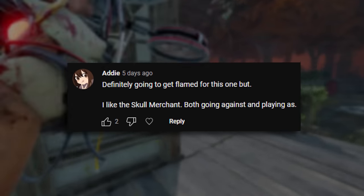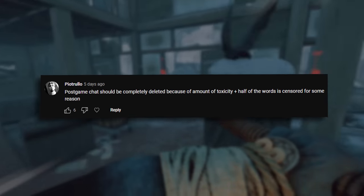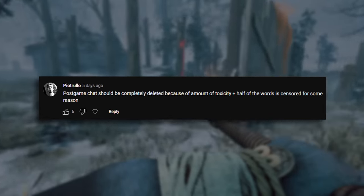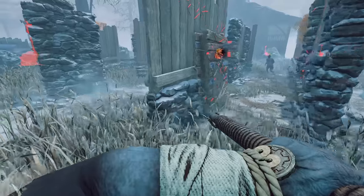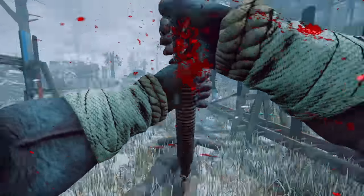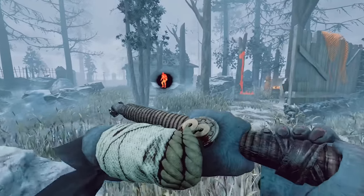Definitely going to get flamed for this one, but I like the Skull Merchant both going against and playing as — I am so sorry for your loss. Post game chat should be completely deleted because of the amount of toxicity, plus half the words are censored for some reason. I wouldn't mind this, but I would rather keep the post game chat on. If you are annoyed by toxicity, just turn it off — you can literally click a button to turn it off. I think having the option there is fine, although you should have the option to censor words or not, depending on what you want — that's what most games do nowadays.